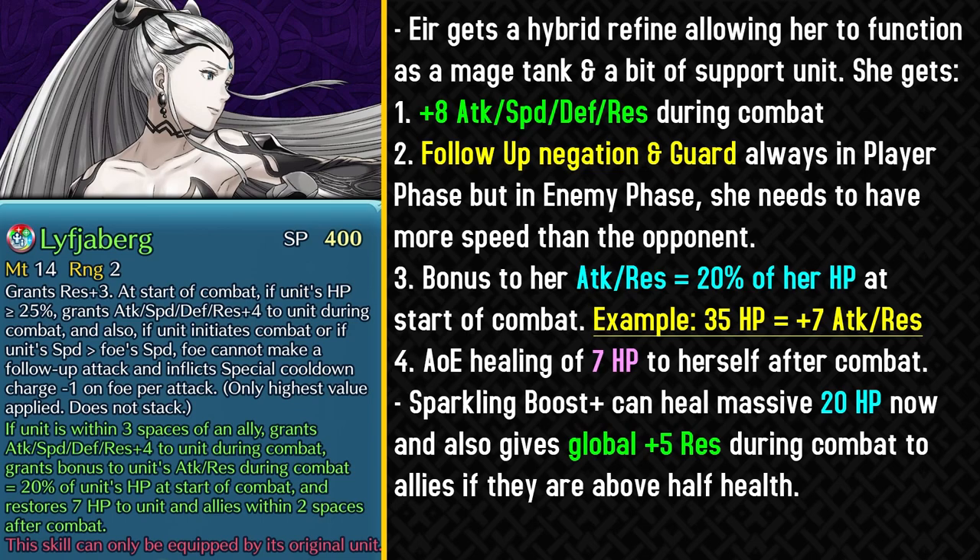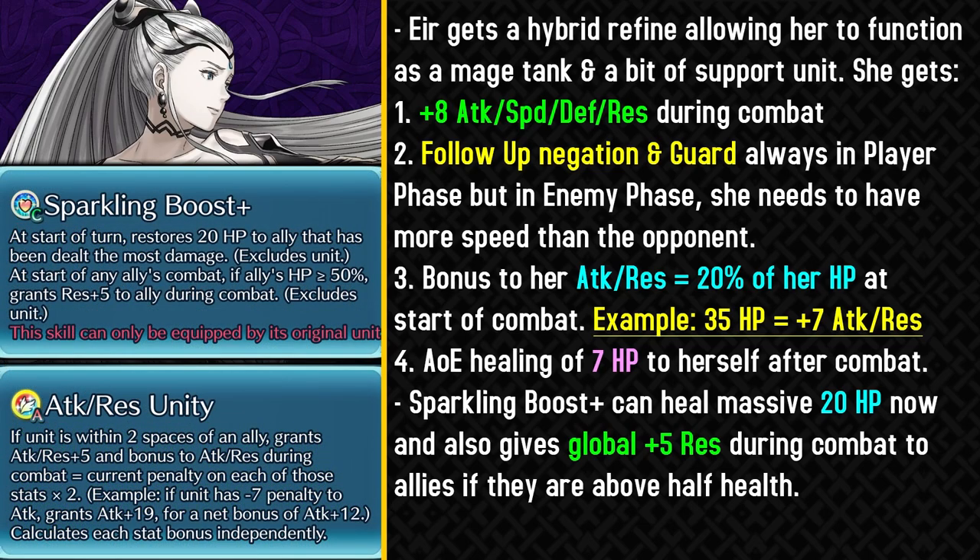For Galeforce strategies she can't really run the Air Force strategy anymore, but there are just so many other better ways of setting up Galeforce now — like Winter Bernadetta, Fury 10 builds, units with Canto like Yuri, or Ninja Lin. If you really want the debuffs, Temari is still available. So now we just have Lithia Burke as a refined option depending on which team you run. This weapon refine is helpful in improving her offenses and making her into a mage tank, and Sparkling Boost Plus is definitely the more insane upgrade.